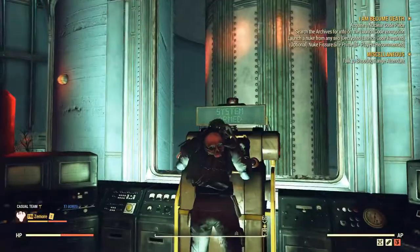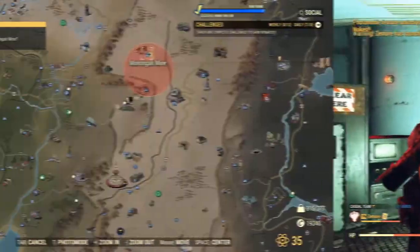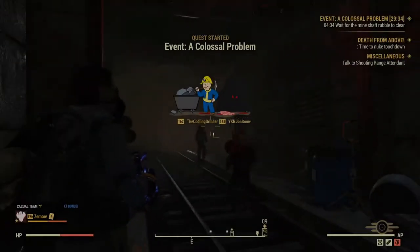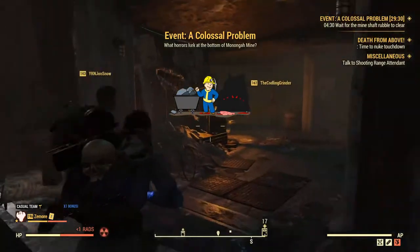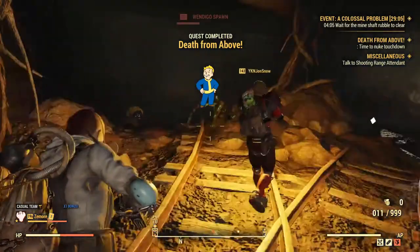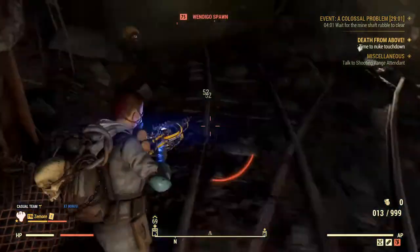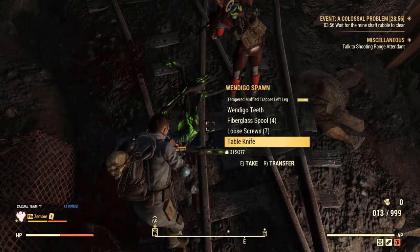This final method is the endgame method and it involves nukes — specifically nuking the Monica Mine. This will activate an event called A Colossal Problem. If you've never done this, you basically venture deep inside the mine, which can only be opened during a nuclear blast. Inside you'll find a couple of Wendigo spawns — Wendigos drop screws, usually around six to eight.